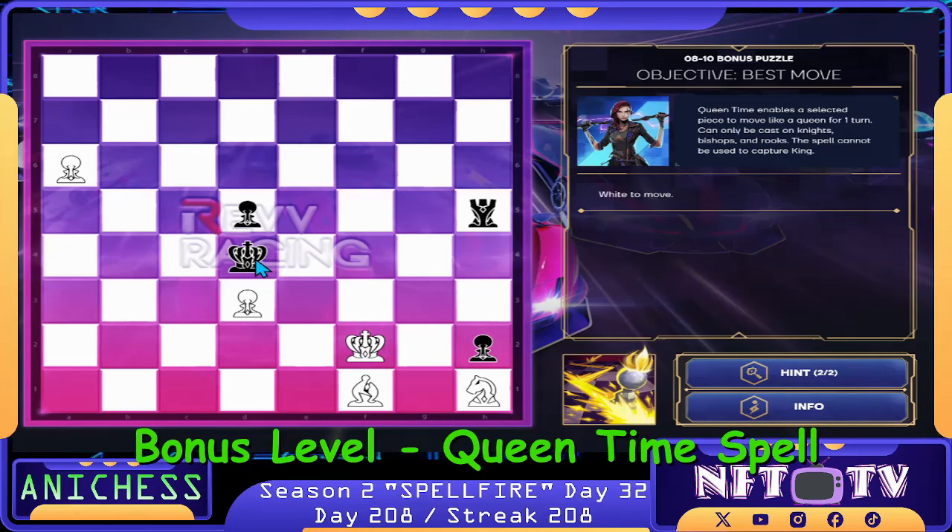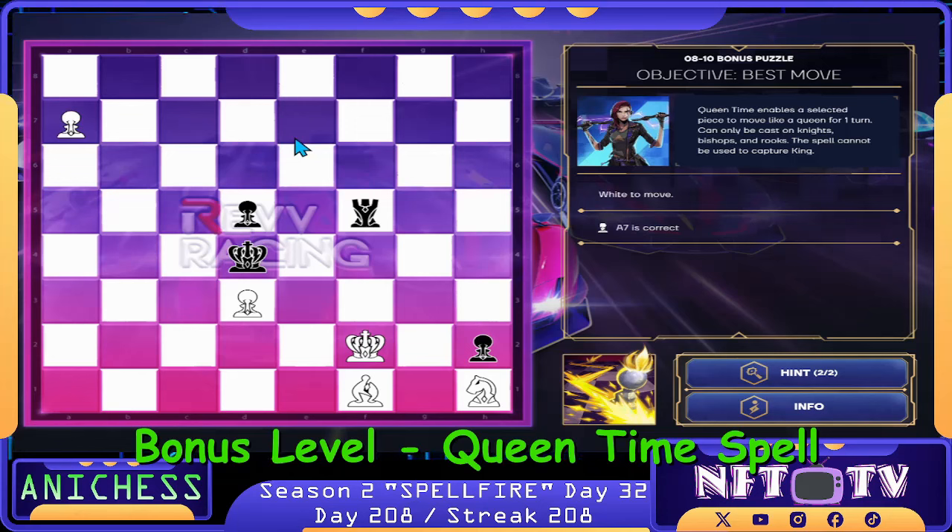Here is the opponent's king. Our first move here, guys, is to move the pawn to A7. That's correct. We will promote that one. And then bishop check. Our next move here, guys, is to move the king to E2. That's correct.